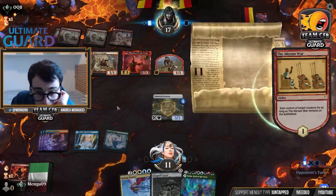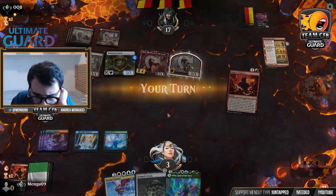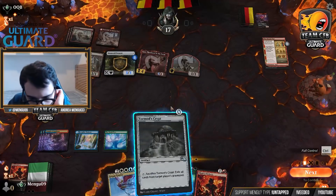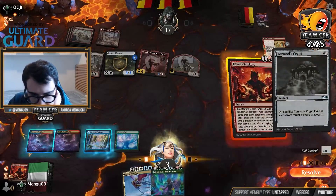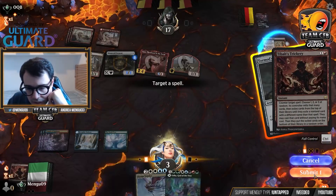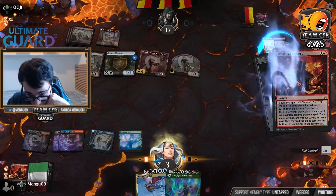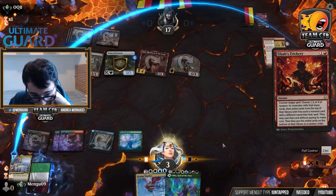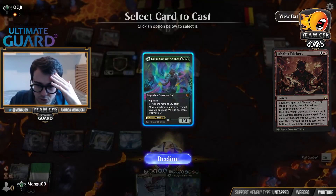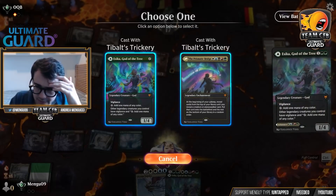Oh, the Akroan War — ay-yi-yi. How much damage is this? I go down to 3. Draw — Tibalt's Trickery. Okay, it's not the end of the world. I can cast Tormod's Crypt and try to counter that one. I could find an Ugin off the top. Let's see what we find. I find a Prismatic Bridge. Unfortunately, Prismatic Bridge doesn't do anything here. So I have to concede the game.